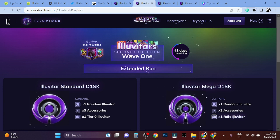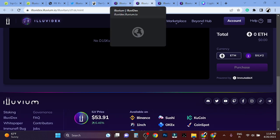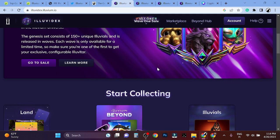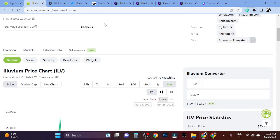This is Wave One Illuvitars. It's built on IMX — ImmutableX — which is a gaming blockchain on Ethereum. They also partnered with Matic to spin up Layer 3 type chains and stuff like that.